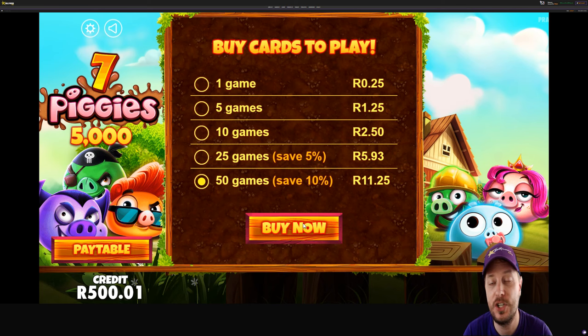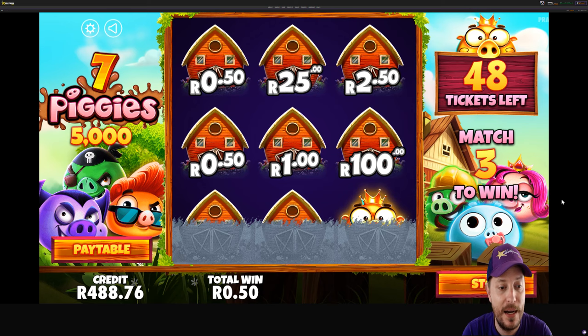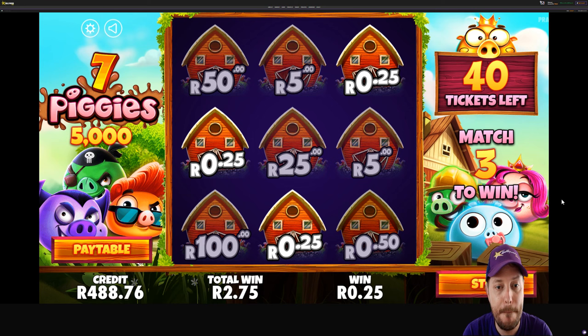I'm going to be putting it on autoplay just so that the rounds go a bit quicker. I'm going to start off with the Seven Piggies. I've got 500 Rand — that was my starting balance. So we're going to see what our total wins are going to be on each game. I'm not expecting more than maybe a 25 Rand win here or there. I'd love something a bit bigger, but yeah, scratch cards, maybe not the most exciting for me.